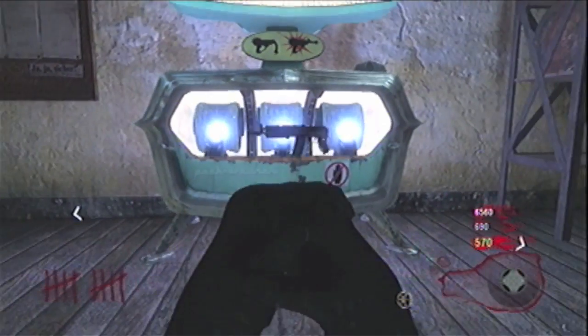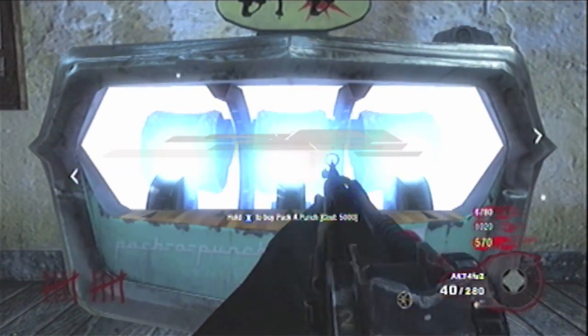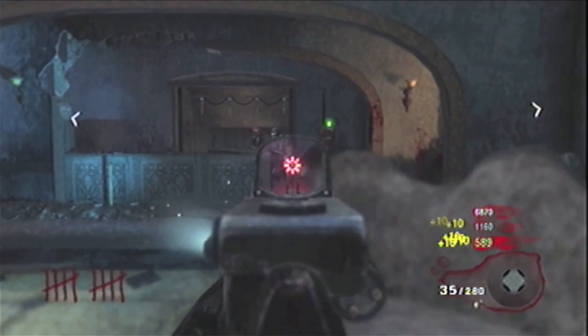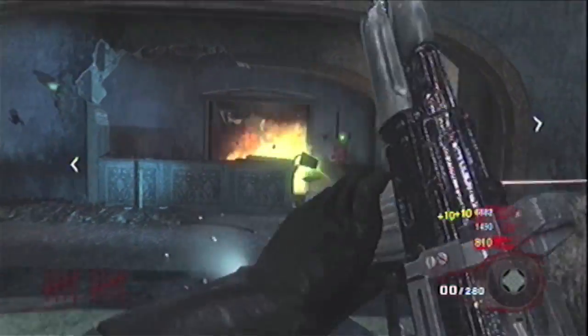Now next is a gun everyone loves to hate — it's the AK-74U. It becomes the AK-74FU2. It gets 280 backup, 40 clip, and it gets a precision red dot sight with a reticle that can change. This is personally my favorite because it has nearly no recoil.